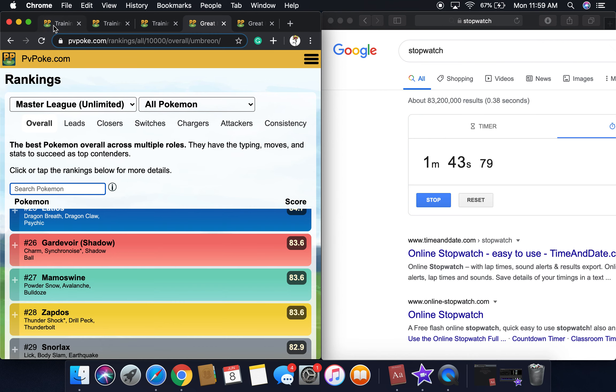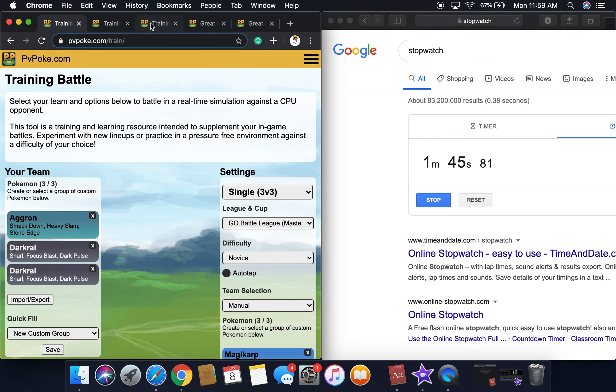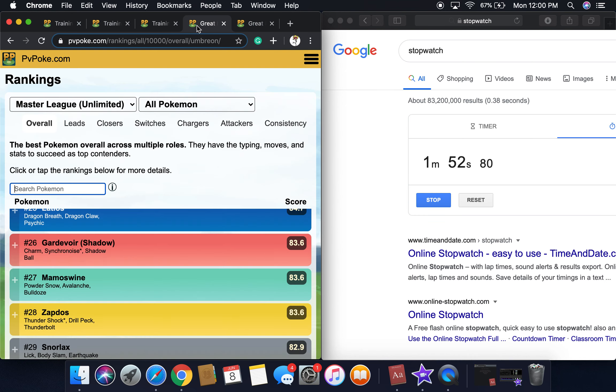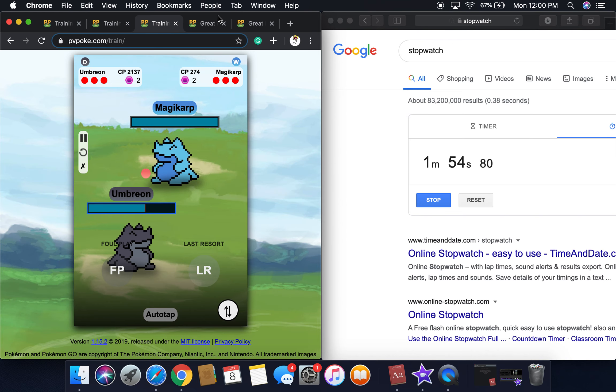I have all these Pokémon. Umbreon only has two attacks now — we're going back here. How is it just tanking it? Like, how is it just tanking it?